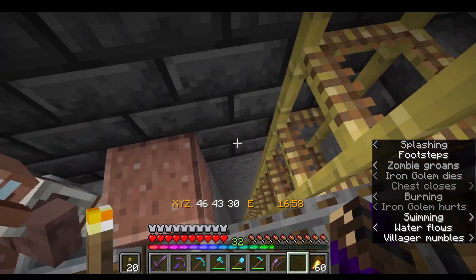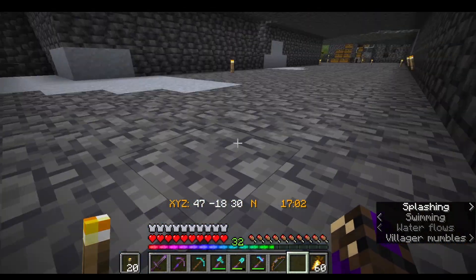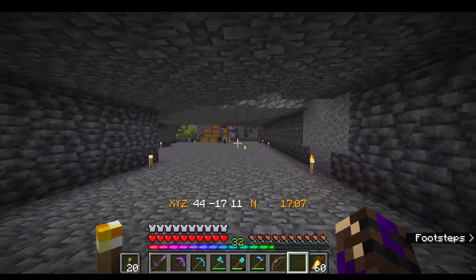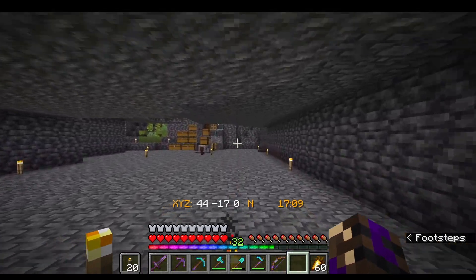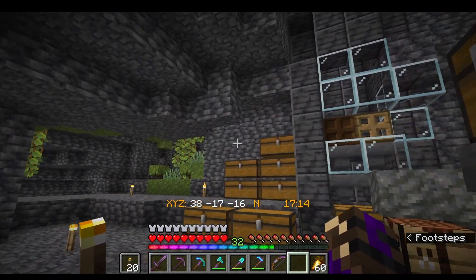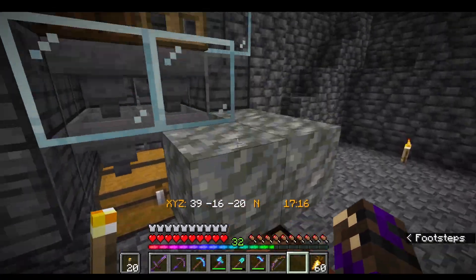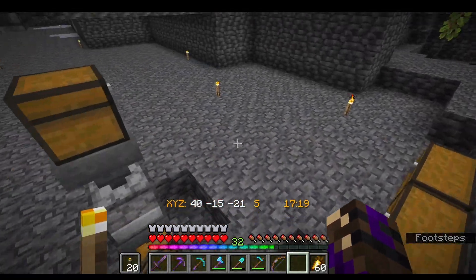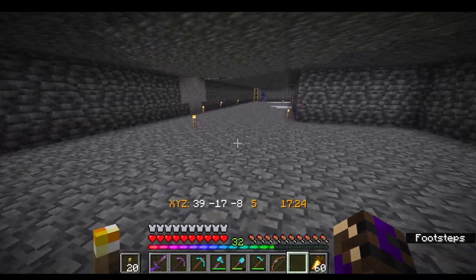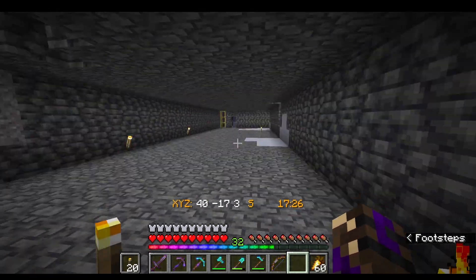And we'll go down here. I have set up a mob farm. I ended up having to change it up, taking out the magma blocks because it was causing too much light. I'm going to be redoing this right now — it's turned off. I'll show you up above in a minute.